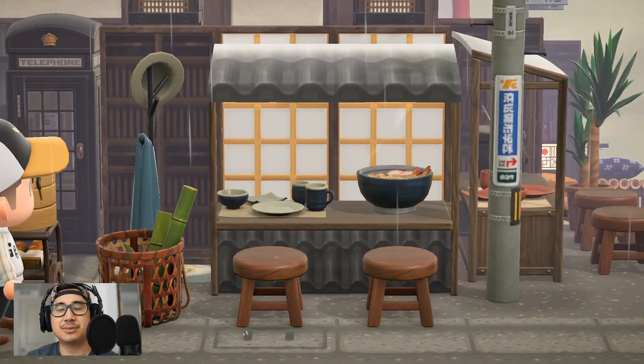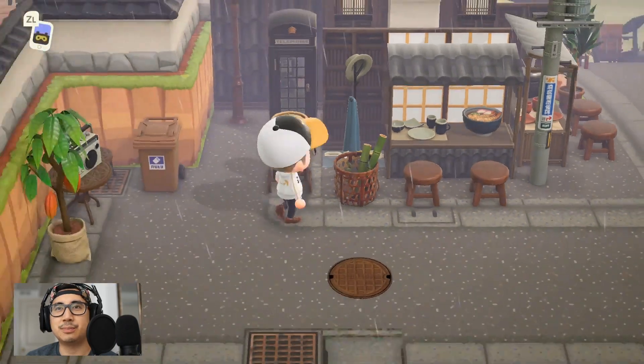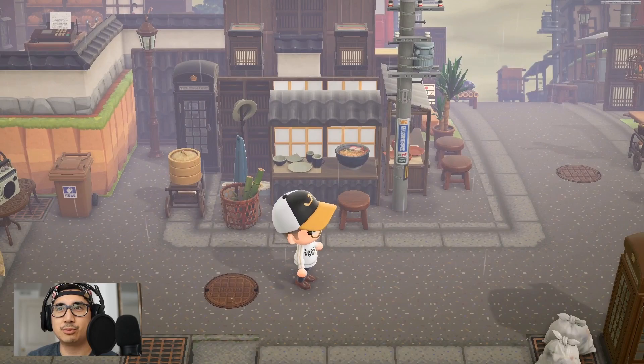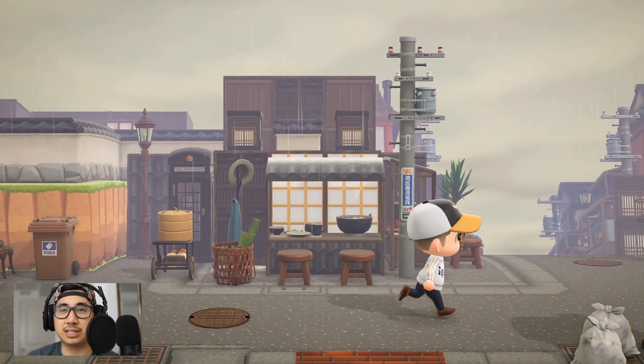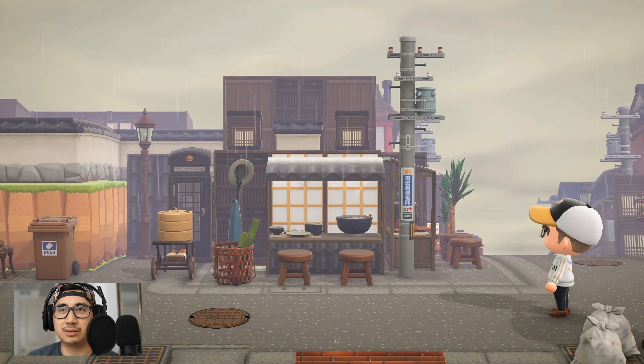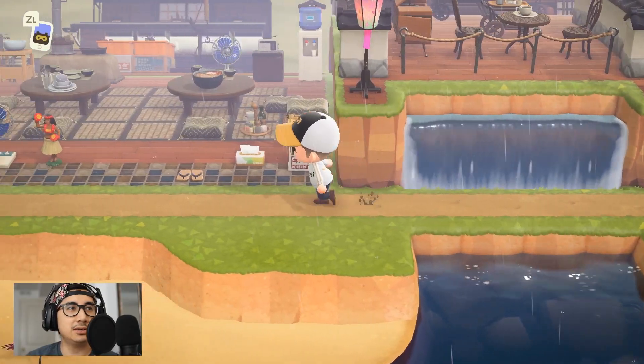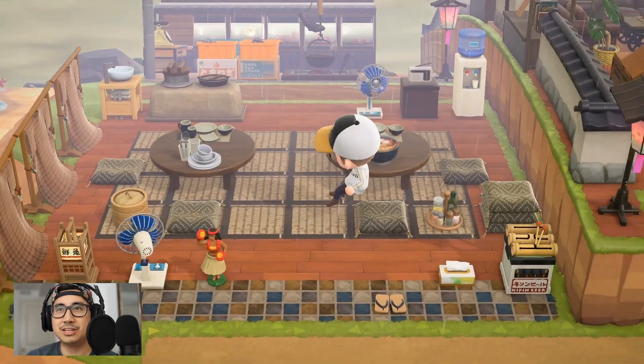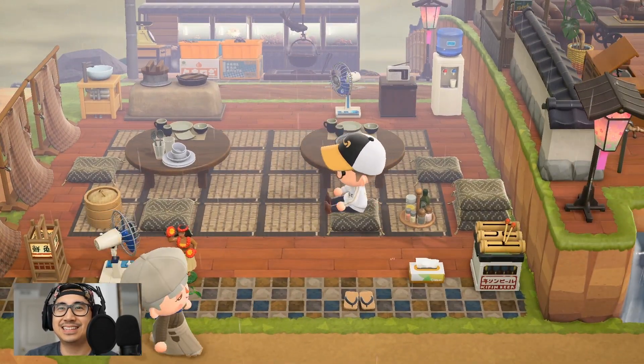I don't think I've seen this item either — that's a cool little touch here with the bamboo in the basket. Look at this building she made too: she has some stalls, simple panels, and record boxes here with some patterns on it to make a little booth area. Heading to the left — this is her outdoor restaurant. Too bad it's raining.